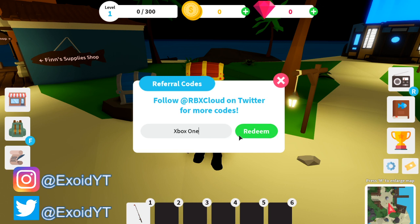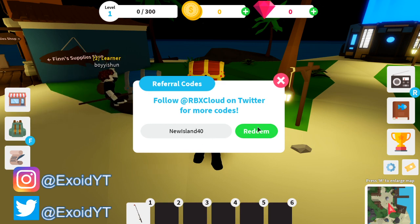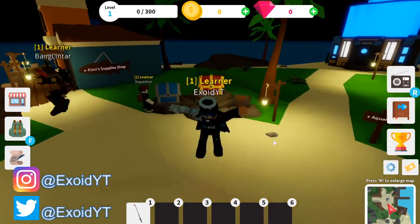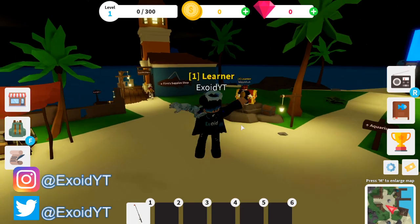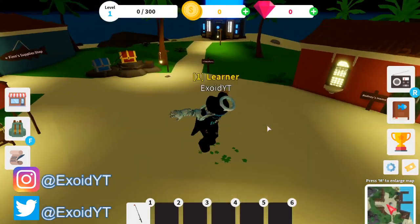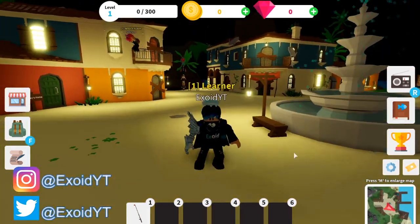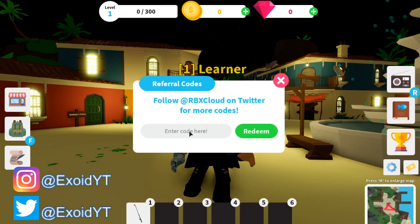So the first one is 'xbox one' — go ahead and redeem that. Now that code is outdated but you guys have to test it out for yourself. After that, 'this fish are cool' — redeem that. That one should give you 500 coins. And the newest one is 'new island 40.' Now those are all the codes. Here are the newest codes that just came out like a few days ago — those are the other newer ones. I'm showing you guys from oldest to newest.